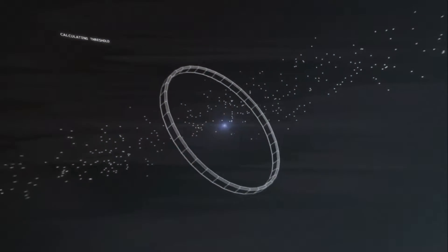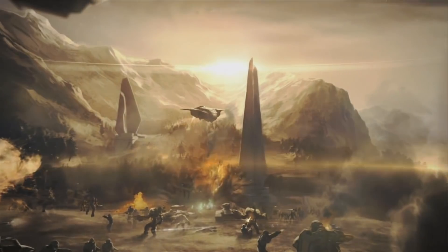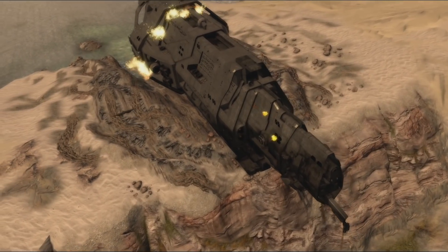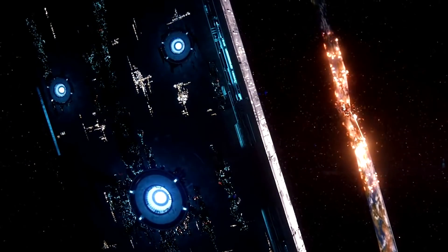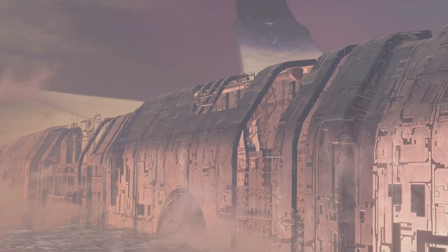This ring was the first in the array to be fired, giving it the designation of Alpha Halo, with the others following suit. It was located within the Orion arm of the galaxy, making it the closest one of the seven to human territory. The arrival of the Pillar of Autumn and a Covenant fleet began a chain of events that led to the near-activation of the array, only halted by the detonation of the Pillar of Autumn's fusion reactors by the Spartan John-117, causing the ring to shatter. After this, the Ark automatically began construction of Alpha Halo's replacement, Installation 08.